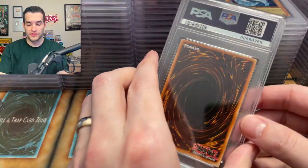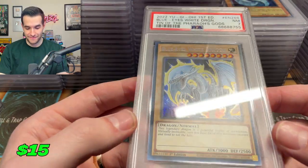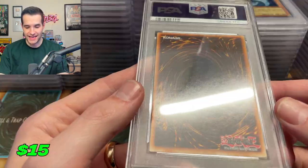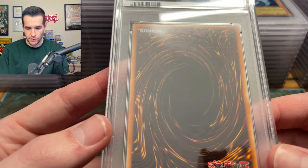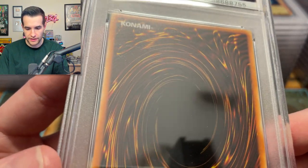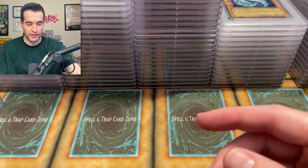Last box — we've not gotten a ton of tens, so I'm really hoping for some in this last box. A seven right out of the pack — a seven. What is that on the back? It looks like it comes off — maybe a print line. Wow, that is a pretty severe print line on the back — seven. I really hope we got better grades.